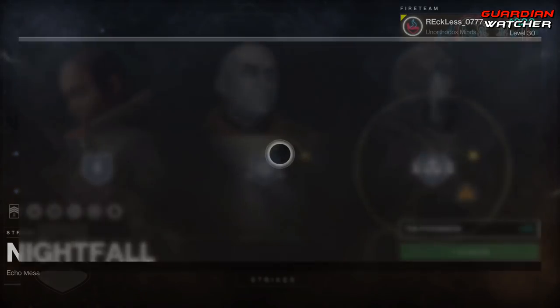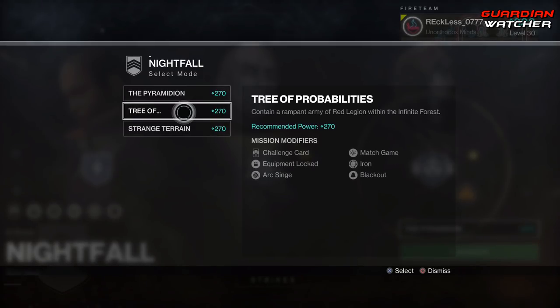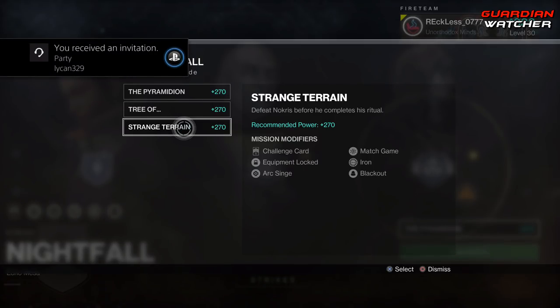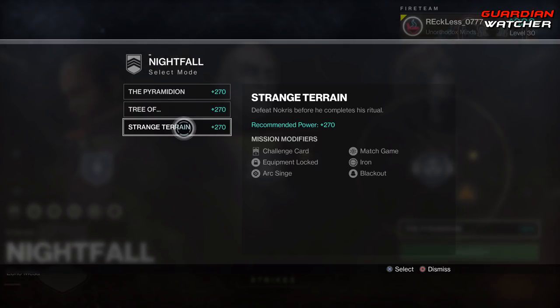One good thing about the new Nightfall is that we can choose between three different Nightfalls. We have the Pyramidian, Tree of Probabilities, as well as Strange Terrain. All of these have the same mission modifiers — at least this week they are: Challenge Card, Equipment Locked, Arc Singe, Match Game, Iron, and Blackout.